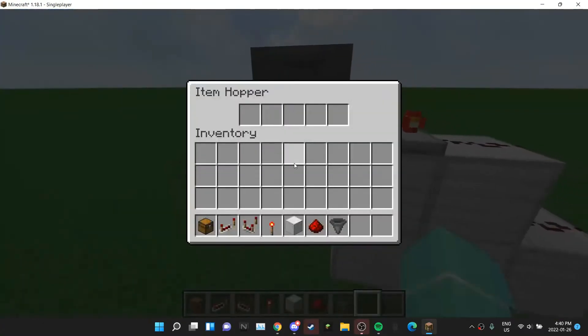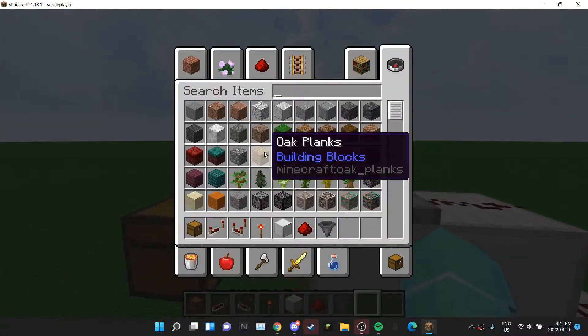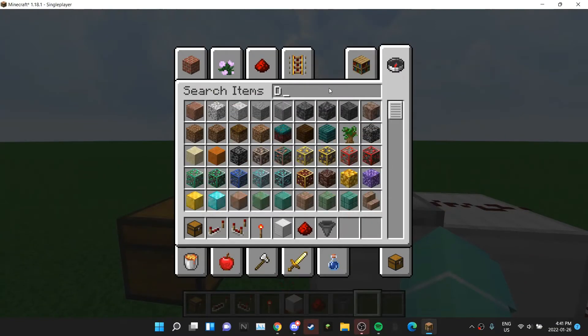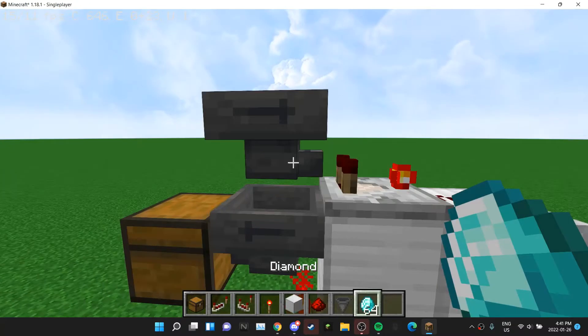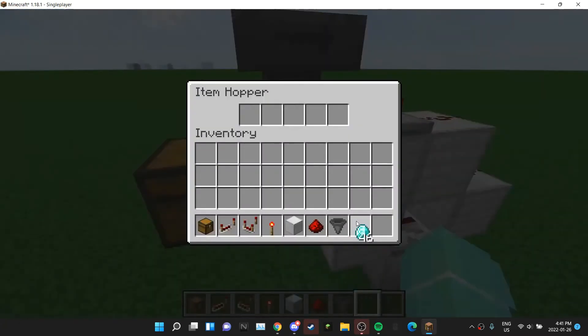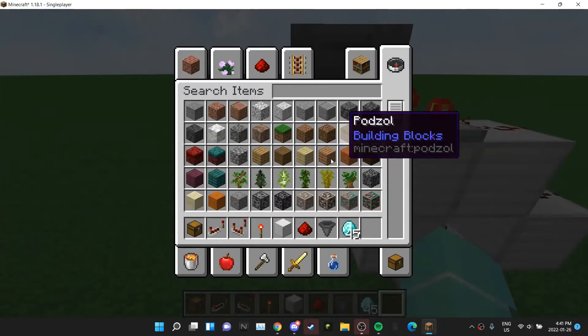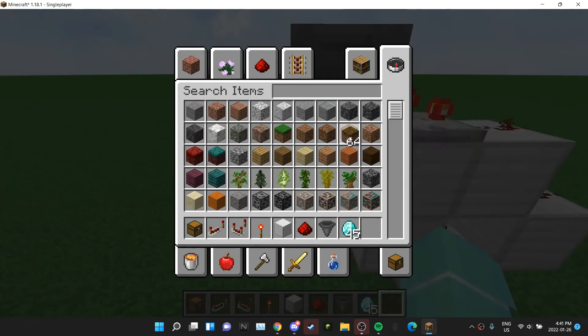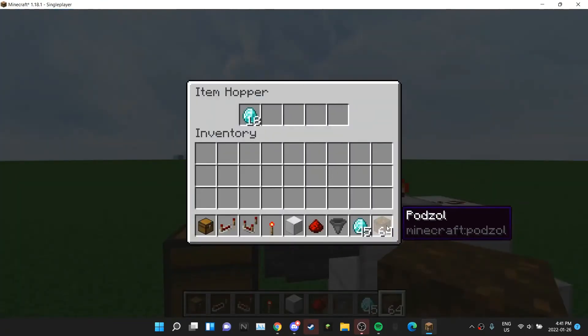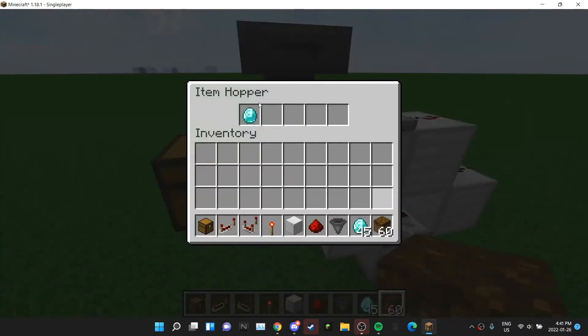Stand on your chest and click on the hopper while crouching so it doesn't open the chest. You can see one slot goes in there and another goes in there, but it can't go in there so it goes down here. Now take all the items you want to filter — diamonds for example. Put 18 in the first slot, then one in the second slot, and then take one block you're never going to use — like a useless tool or something — and fill in those remaining four slots.